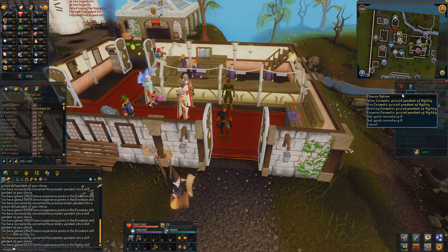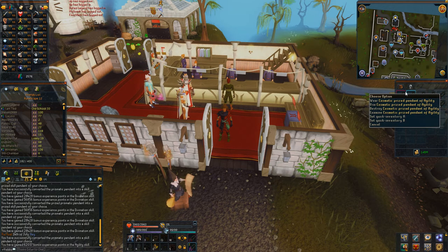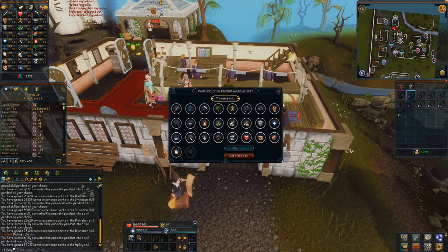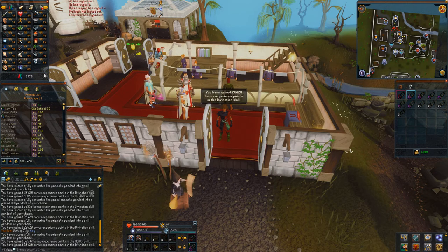So I just found a bunch of these pendants in my bank and they were all just like prismatic pendants and prized — just gypsy pendants. And I found out that you can just click on the skill and gain XP, you can just gain all the XP.